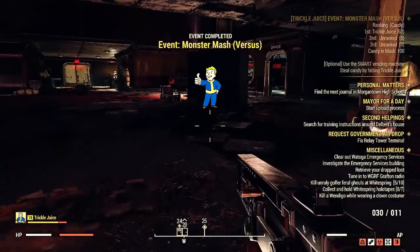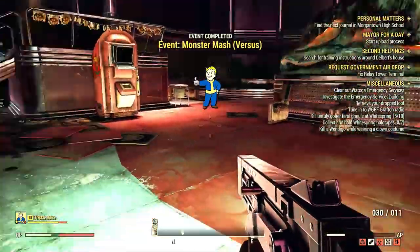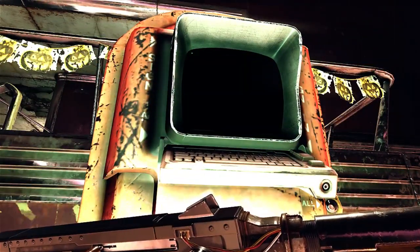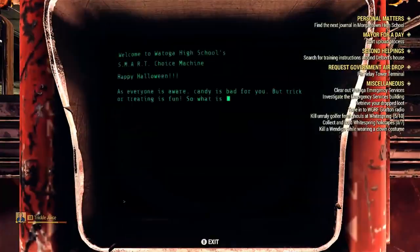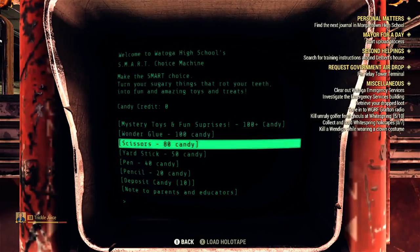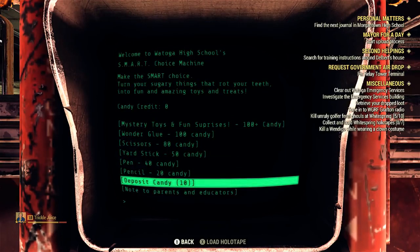What you want to do is collect the candy — there's also a mask you need to pick up for the event. Don't spend any of the candy. You can turn them in at a vendor, and you want to save over a hundred. Turn in the hundred candies and you get a mysterious mystery reward and something special. My friend got it and ended up with lots of caps. You also get some XP from doing this.